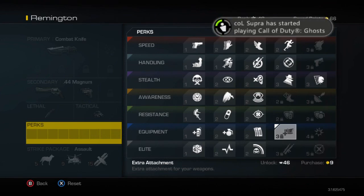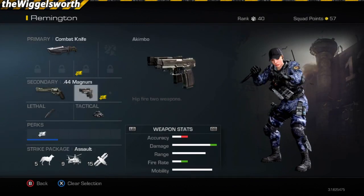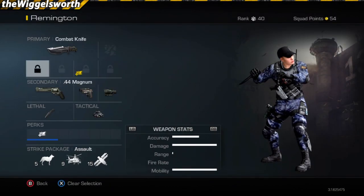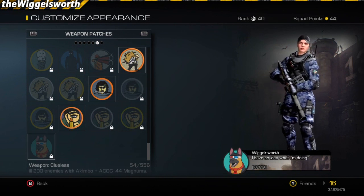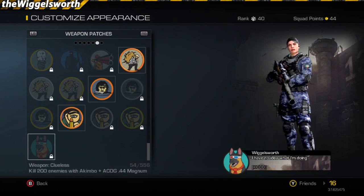Welcome everybody, Wigglesworth here. Today I had a challenge that I apparently could not unlock. I spent yesterday doing 200 kills with the akimbo ACOG 44 Magnums, and apparently you need the operation available in your operations list to actually unlock it. I only really read the fine print after I realized I had 200 kills and still didn't have the unlock.